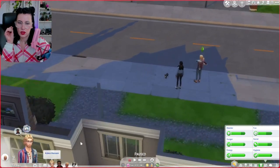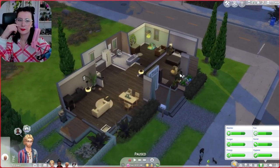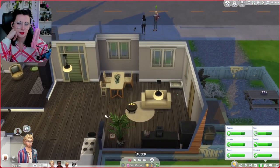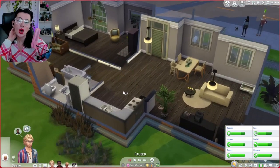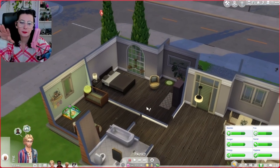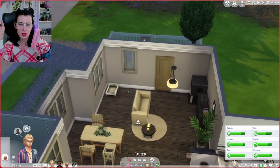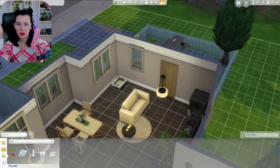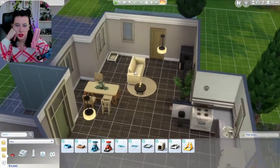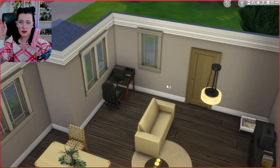She needs to have some sort of computer area. Once he can sit up by himself, then he can — oh, this is the cutest thing in the world. So she needs to be able to use a laptop or desk computer somewhere in the house. I feel like putting her in the back corner would be okay. I just don't know where to put the litter box and everything, so we're just going to have it be that for right now.